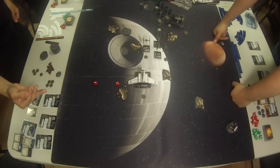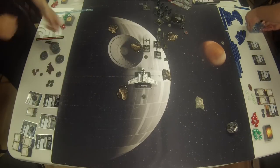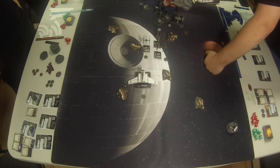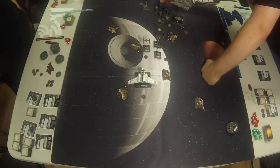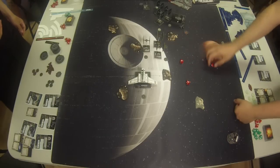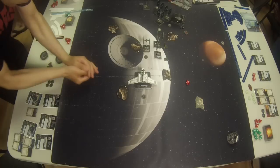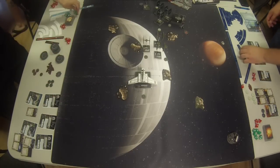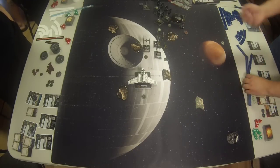Here we have Vader at pilot skill 11. Just putting a couple points of damage through onto the Decimator, blowing a couple shields off. We saw that beautiful trigger from the Advanced Targeting Computer giving the free crit — it doesn't do very much when shields are involved, but a free point of damage is still a free point of damage, especially against a zero-agility ship. And there we have Predator triggering — only one potential, unfortunately — and Vader very narrowly evading. That could have been embarrassing, losing a shield to a speculative shot like that.